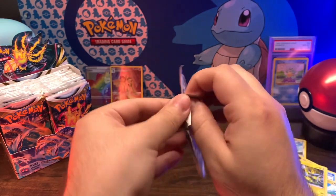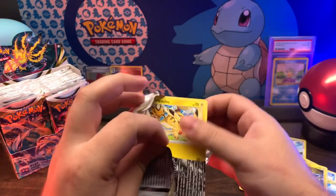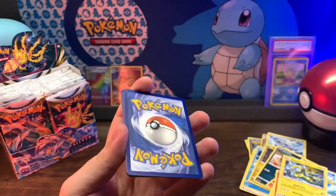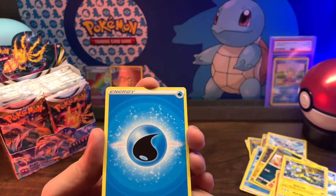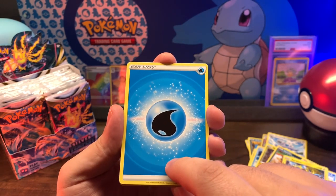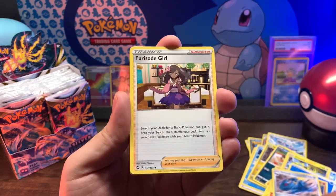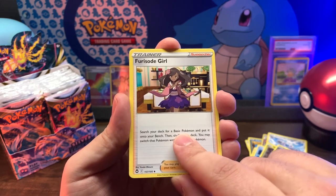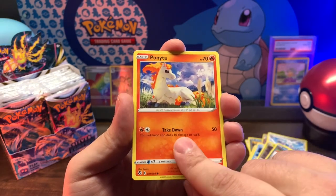Alolan Vulpix pack. I'm also going to set a schedule with my videos - I'm going to do a YouTube Short on Monday, Wednesday, and Friday, and then a full length video every Tuesday and Thursday. Water Energy, Water Energy, Palossand, Metang, Furfrou, Pikachu - I like how they did the fire on the Ponyta, it's really cool.